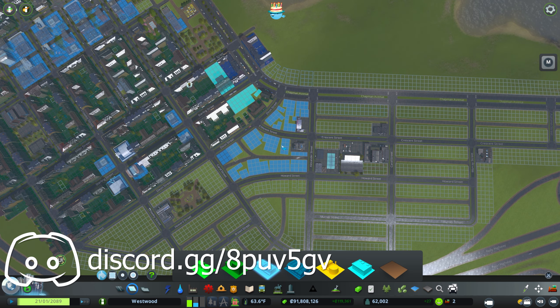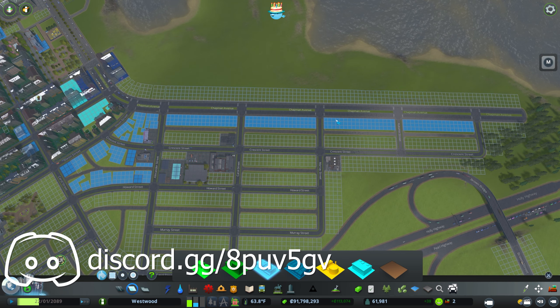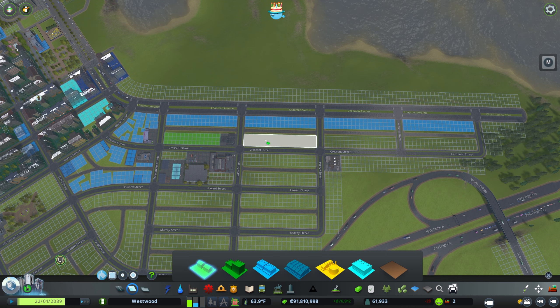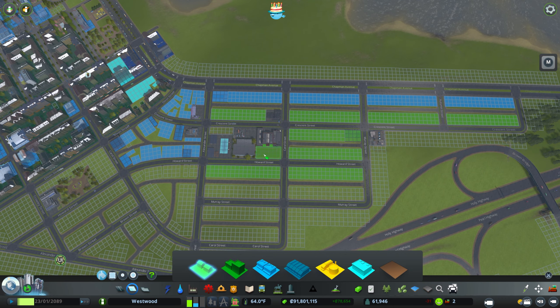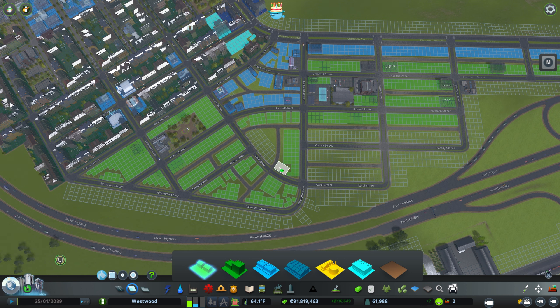I'm not going to zone on this side yet either, because I'm not really sure what I want to do. All along this frontage is going to be commercial, but then the rest of it is going to be residential. I'm not going to do this yet since we haven't broken up the block sizes. We've got some nice small lots in some places and then some larger lots — this should take care of all our zoning needs for today.